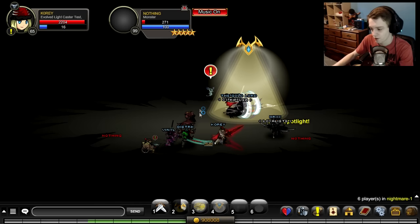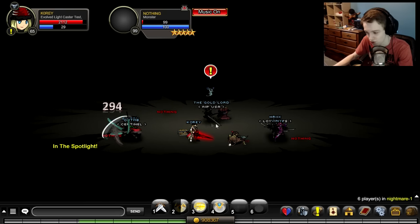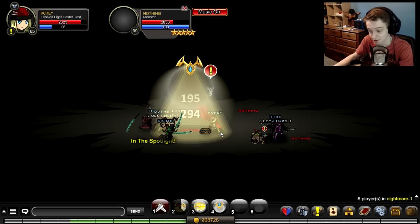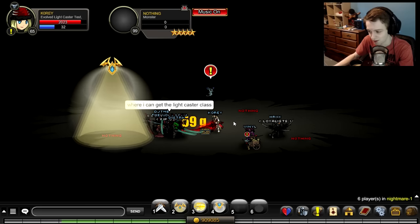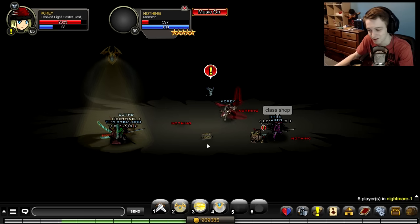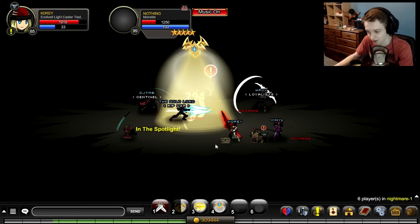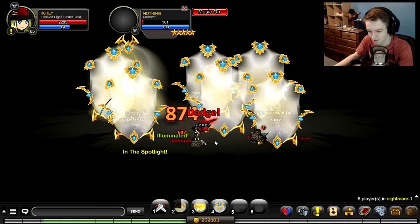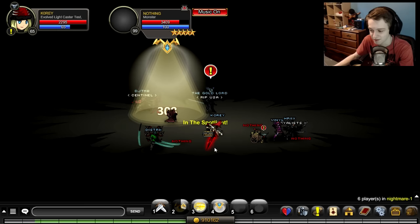Another observation that applies to all classes with stacking abilities: in Borderlands 2 there's a character called the Mechromancer with a stacking ability — you can see exactly how many stacks you have, which is really helpful. In AQW there are also classes with stacking abilities but you can't see your stack count. It'd be really nice if they added a way to track how many stacks you have — hopefully they add that in the future.